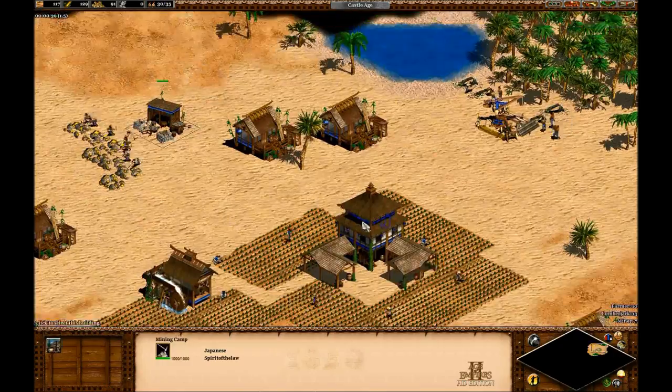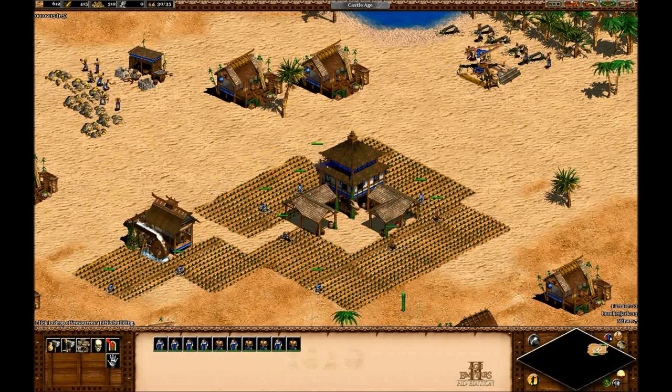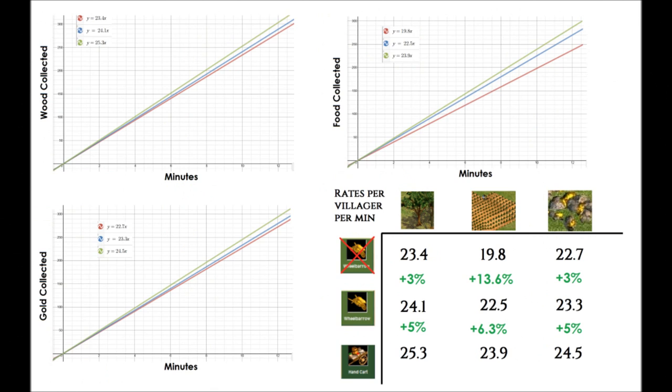To recap the last video, I had a scenario with seven gold miners, thirteen lumberjacks, and ten miners. I let the town run for five minutes — once without wheelbarrow, once with wheelbarrow, and once with handcart. I found the total resources collected and divided by the number of villagers to get individual rates. Here's a table summarizing last video's wheelbarrow results now including handcart rates, showing all collection rates per villager per minute and the percentage increase.